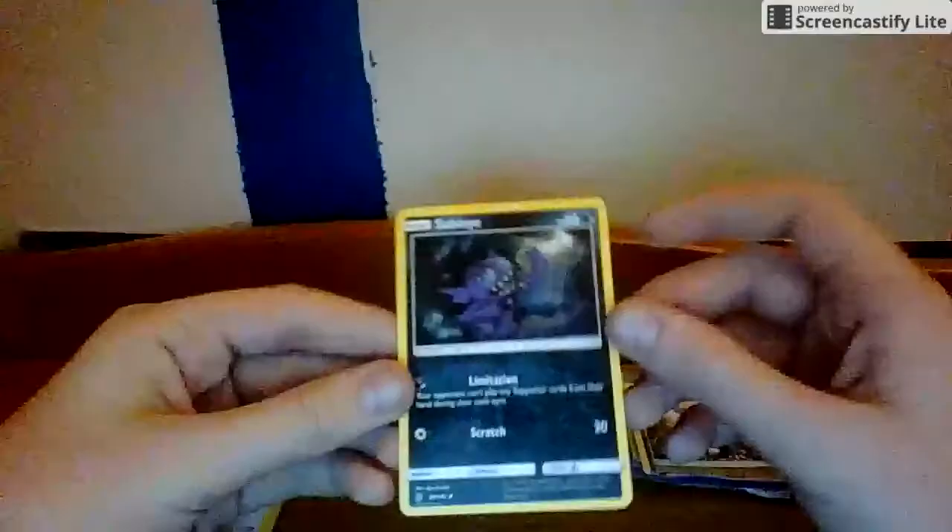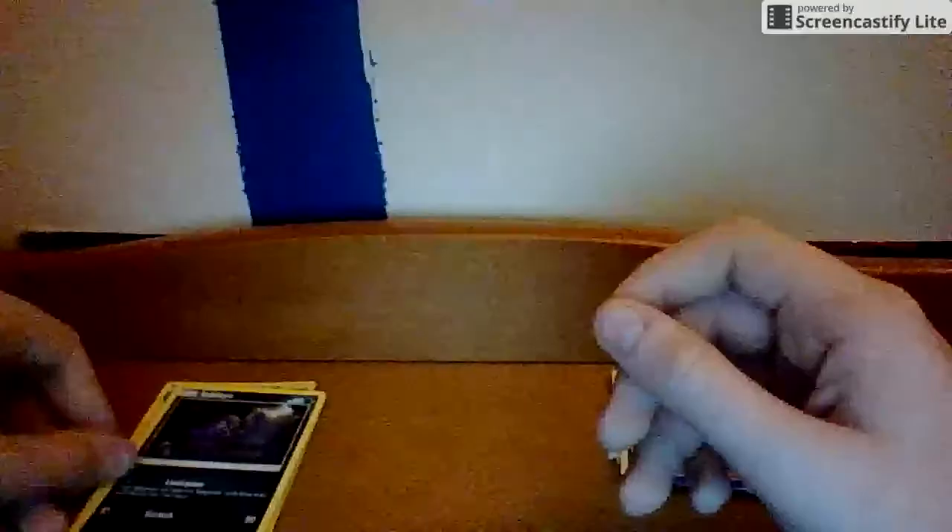Okay. And now here is a Sableye — this one we will save. I kinda like how Sableye is a kind of ghost but dark at the same time, judging by this card.